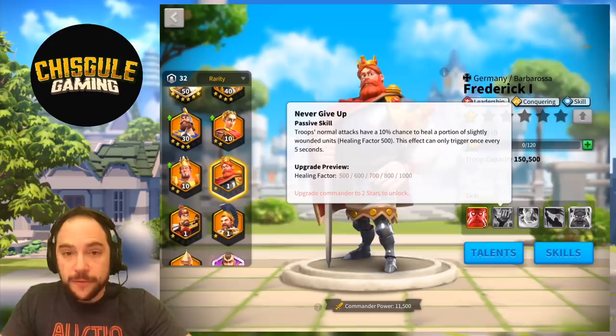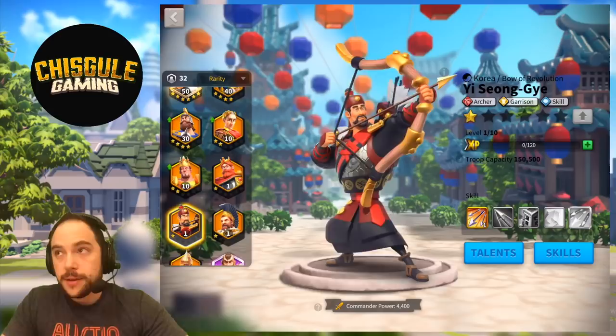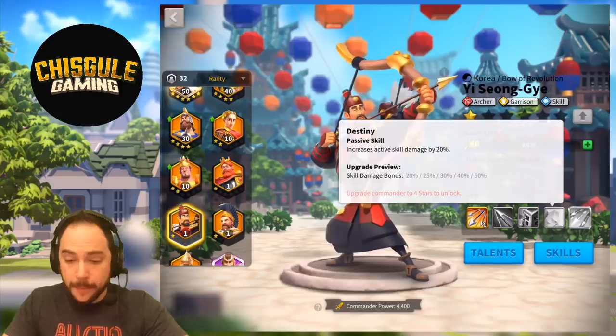You could use Yi Sung-ye for the open field. You get the skill tree and archer tree from Yi Sung-ye, so that's probably who you use as the primary. You could do huge damage with Destiny massively increasing the damage that both of them are dealing. Love the pairing.